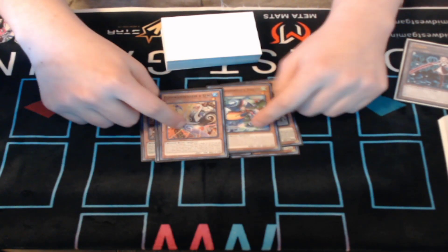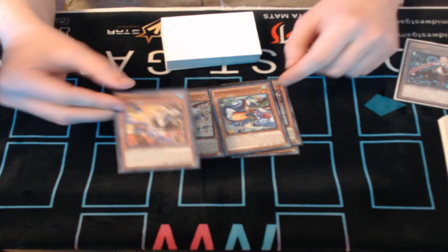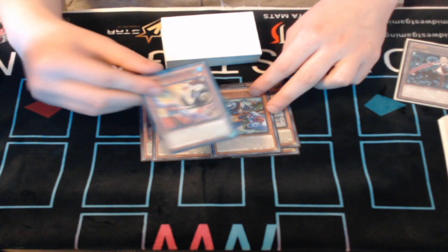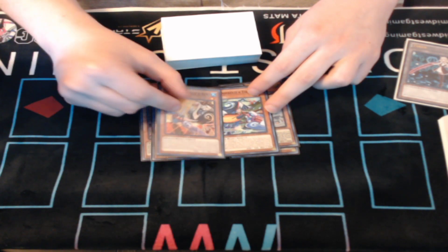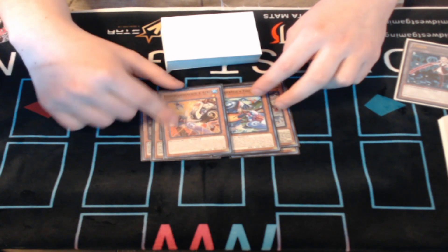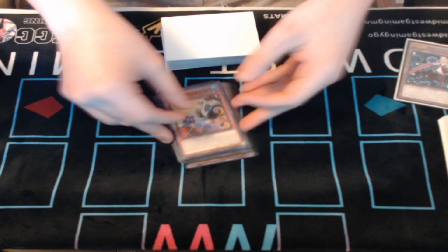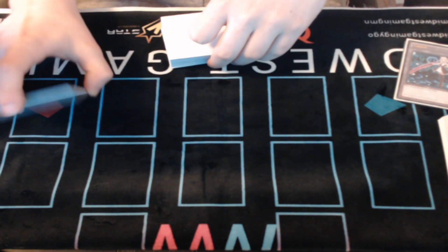I know some people think Ostrich is better than Toucan, but with how the format is built right now — with DD Crow and Bell — Toucan can be kind of weird because the hand traps that shouldn't be good game 1 can be good game 1. And you also don't really need more bird names, but that's it for the little birdos.